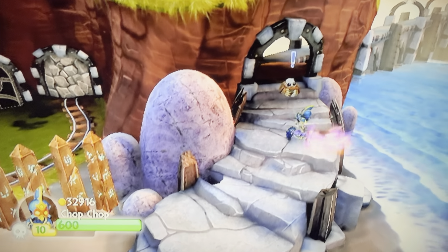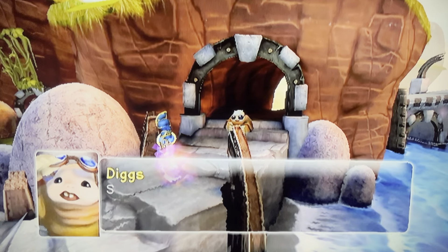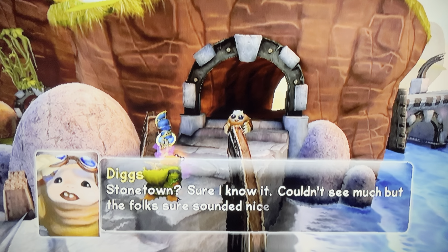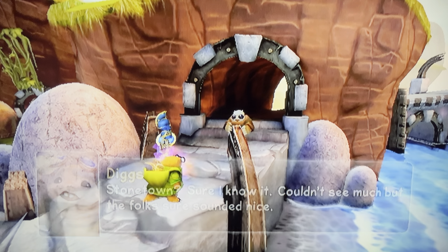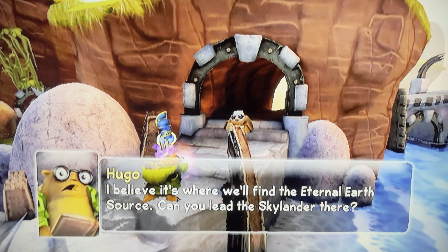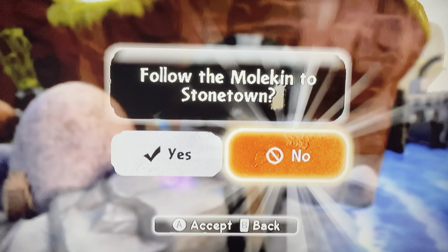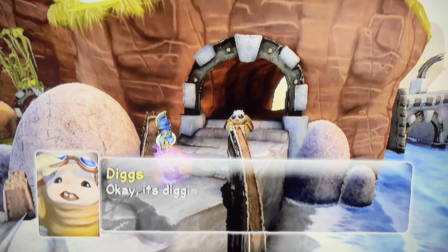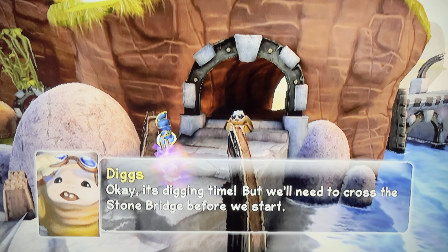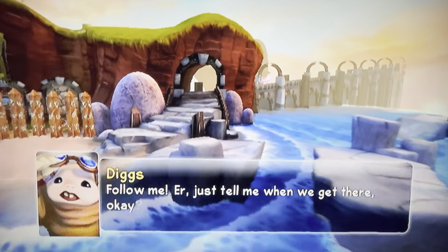Stonetown is protected, so let's see. And Diggs knows how to get there. Stonetown? Sure, I know it. Couldn't see much, but the folks sure sounded nice. I believe it's where we'll find the Eternal Earth Source. Can you lead the Skylander there? Follow the Molkin to Stonetown. Okay, it's digging time. But we'll need to cross the Stone Bridge before we start. Follow me!